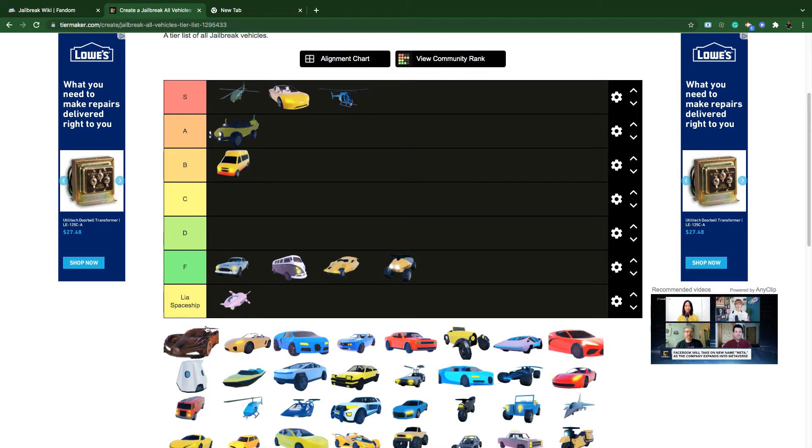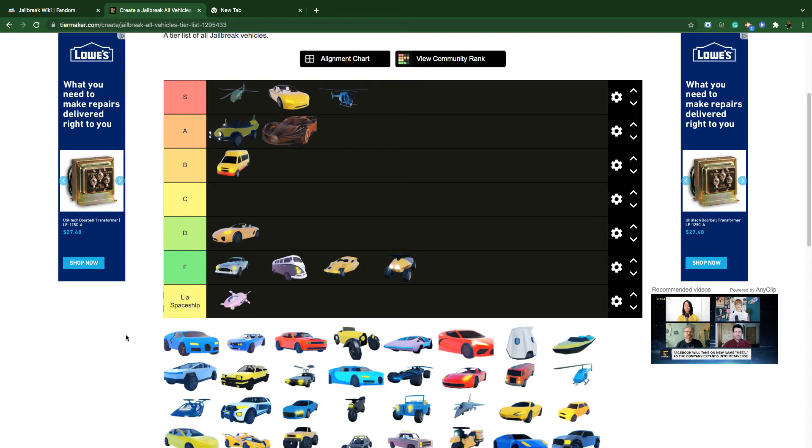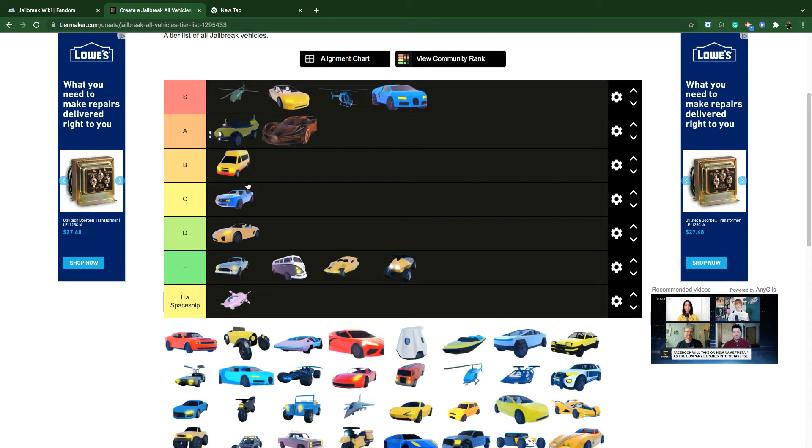The Beginner Car is A tier — it's the same speed as the Chiron, so it's pretty decent. The Boxer is D tier — slower than the Tesla Model 3, who needs it. The Bugatti Veyron: if you were a real OG in 2017, you know the Bugatti was the best vehicle in Roblox Jailbreak.